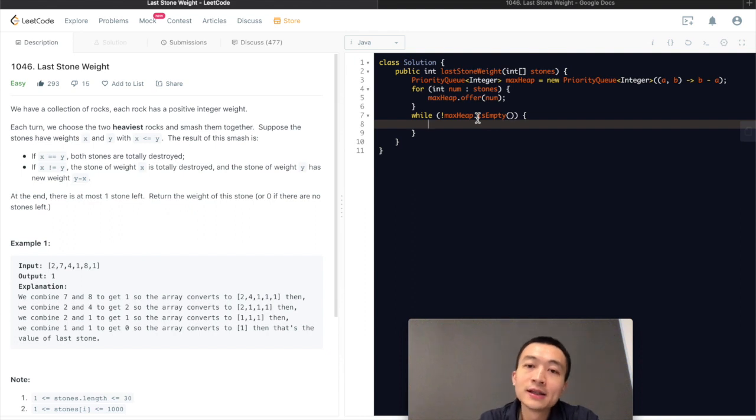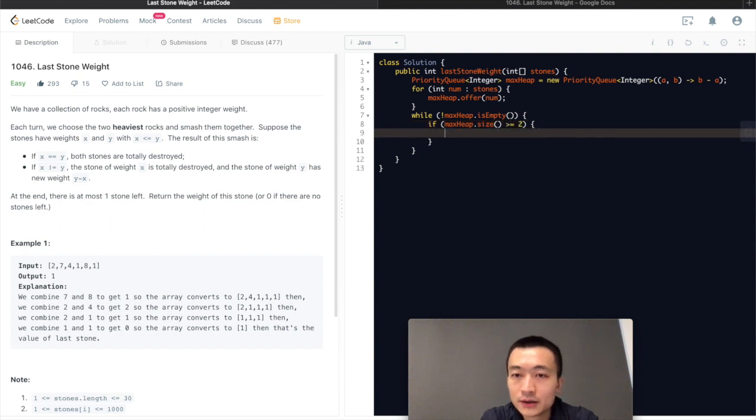We have a while loop: as long as the max heap is not empty, we also check if the max heap size is at least two — otherwise we cannot pull two rocks to smash them. If size is greater than or equal to two, we pull: the first pull gets the current biggest element, the second pull gets the next biggest, sitting at the root. So this is basically the biggest element minus the second biggest element. We add that difference back into the max heap.